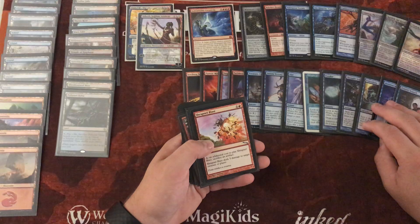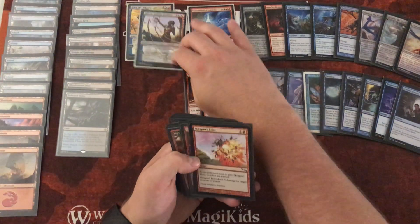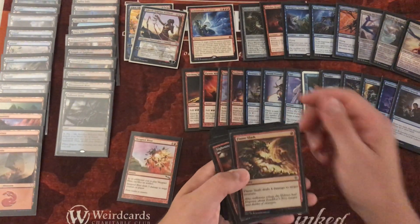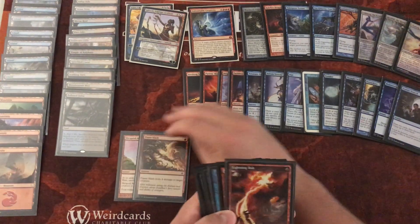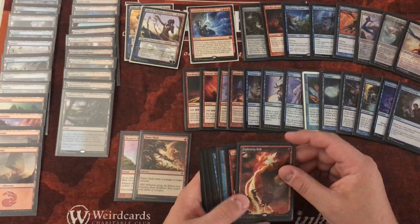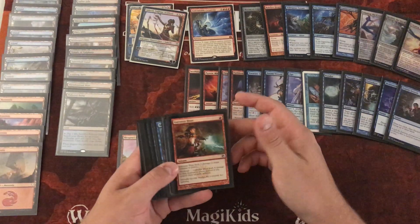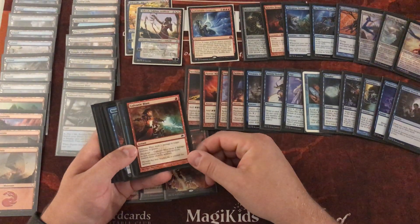We also have some direct damage in this deck. Shrapnel Blast lets us sacrifice one of our servo tokens to deal 5 damage to a target creature or player. Flameslash deals with big creatures — using 'big' in terms of 4 power or toughness. Lightning Bolt to the face, always good. Galvanic Blast, and we're going to have Metalcraft online from our servos.